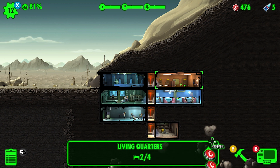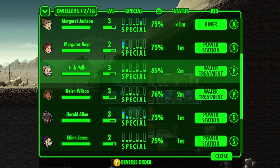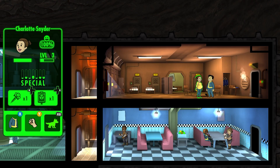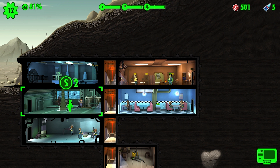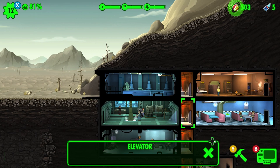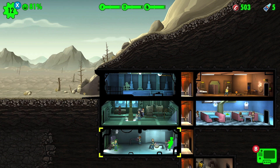Raise one dweller's happiness to 100 — you guys better be happy! They're both at 100 happiness. Oh wait — it's Charlotte and Steven. Oh my god, she's already pregnant! Steven, what did you do to her? That was two seconds and she's already pregnant. Okay, playtime's over. Where should I put you now, Steven? You already had your fun, you don't deserve to be up there anymore.